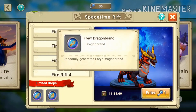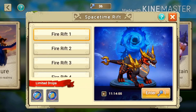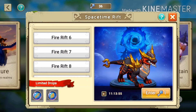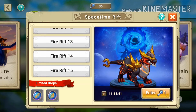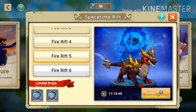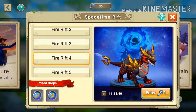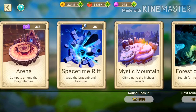The Space Time Rift is where you can get dragon brands. I'll explain more about brands in a later video. The element changes daily — today it's fire. There are 15 waves and the further you progress, the better brand tier you get, ranging from common to mythic tier brands.